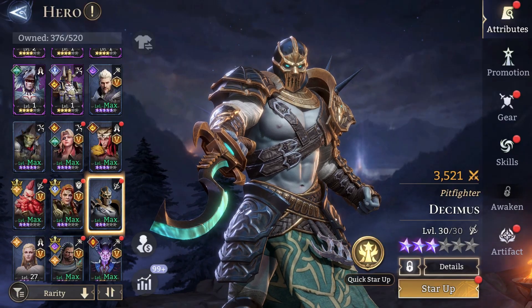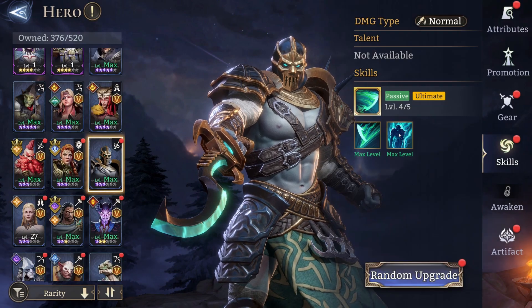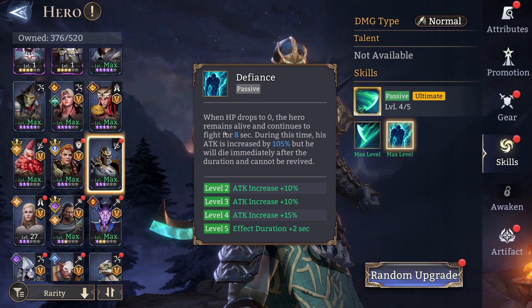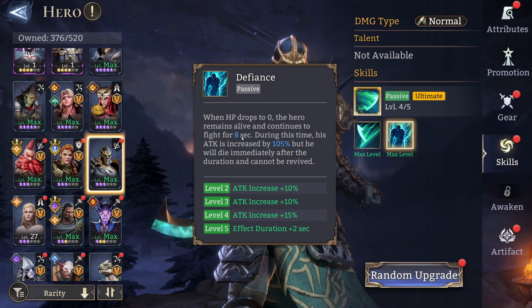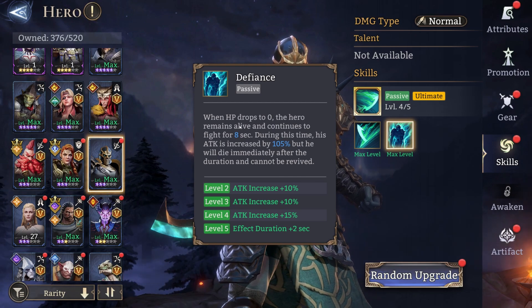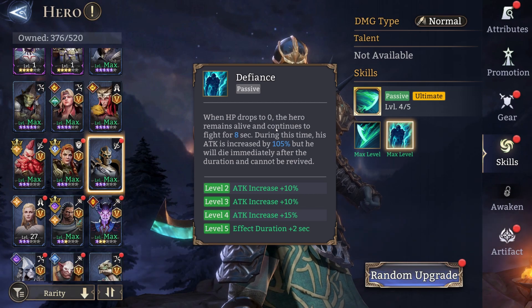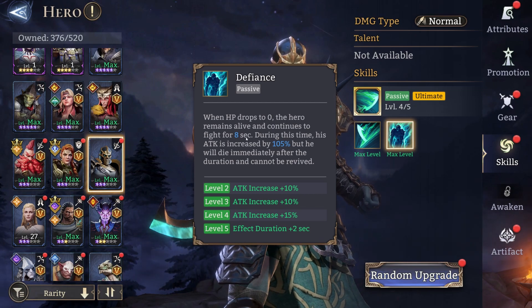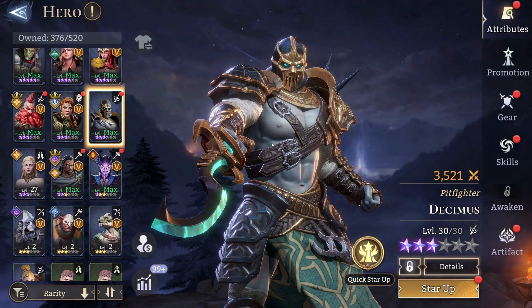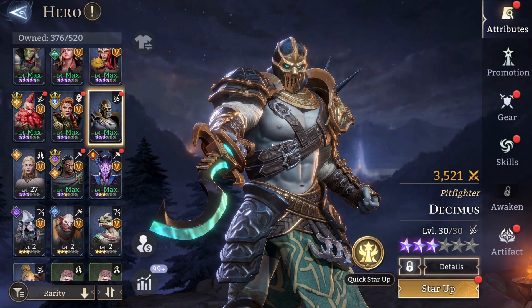Another hero who is very useful is Decimus. He is a rare so everybody should have him really. What he has is: when HP drops to 0, the hero remains alive and continues to fight for 8 seconds when skilled up. Any hero that has some sort of a persist-death mechanic is really good for Gear Rate 2. But what makes this one especially good is his short revival time, which is only 18 seconds.